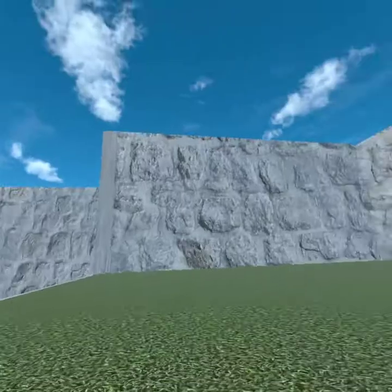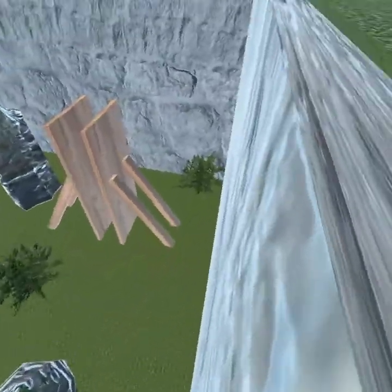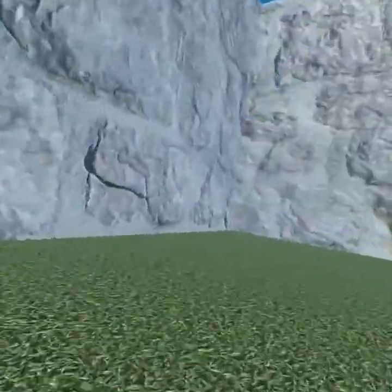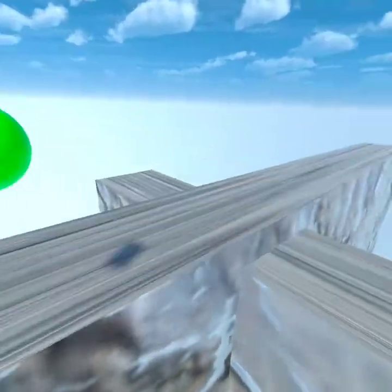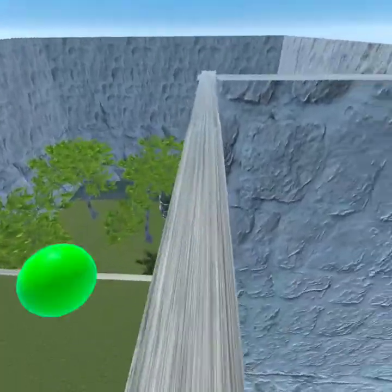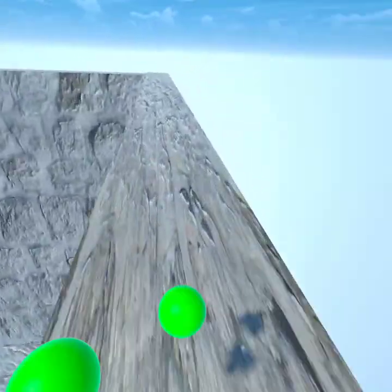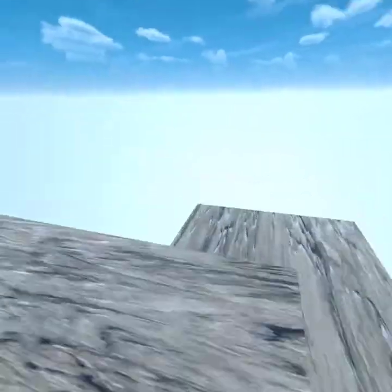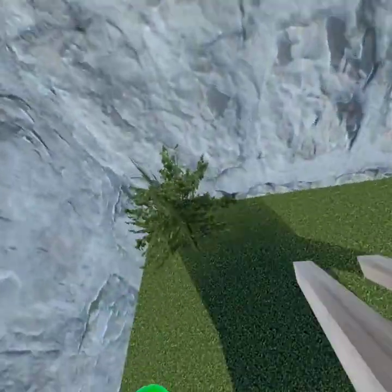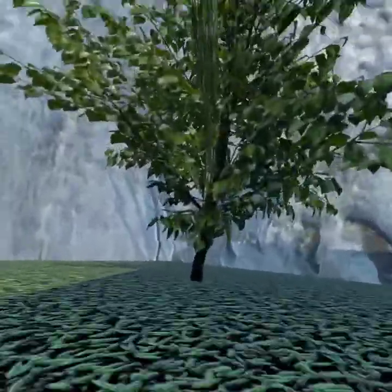It seems like we're in some kind of tutorial, which is not very much of a tutorial. Once we check out the entire map, to end it off, I'm jumping down into the void — just to end it off. But we're not doing that right now. Look at these trees — the trees are actually completely fake. These walls are very small.